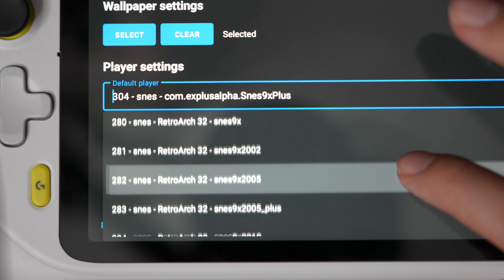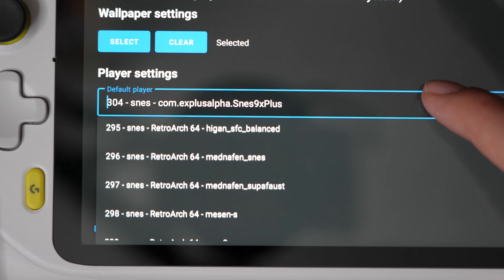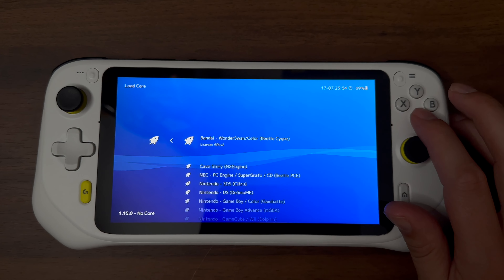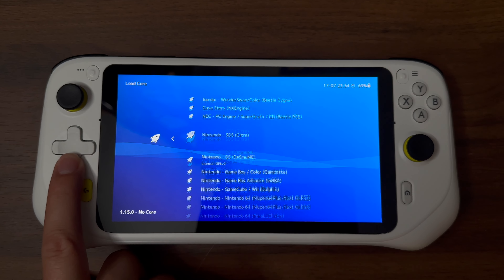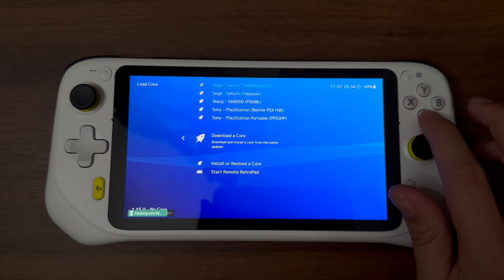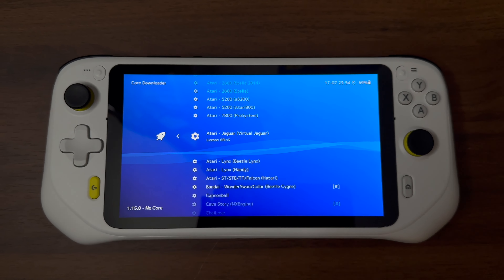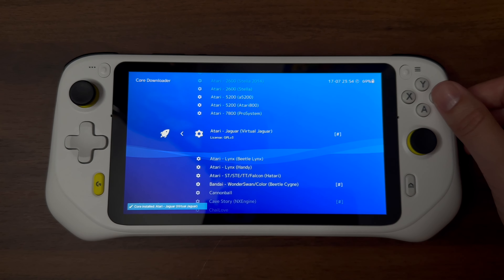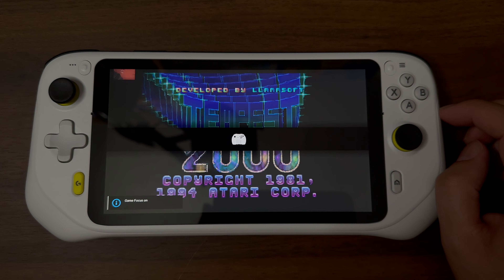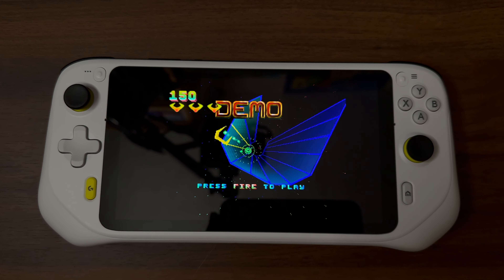Scrolling through the list of emulators on Daijishou, I noticed that a lot of them actually had alternatives within RetroArch. So I downloaded a specific version of RetroArch just for Android. The great thing about that is you can download emulator cores — basically emulators within the RetroArch system itself — rather than downloading a bunch of random emulators from different developers. With a lot more tweaking, I managed to change all the emulator settings to point to the RetroArch cores instead, and I have to say doing that improved my experience a lot. I've been having an absolutely great time.